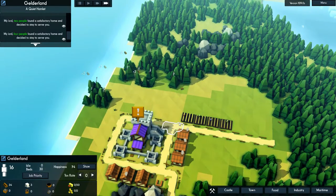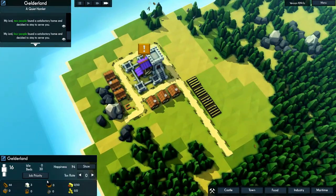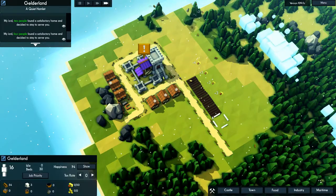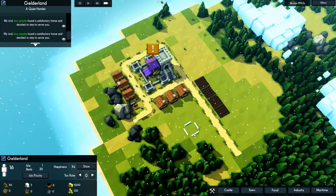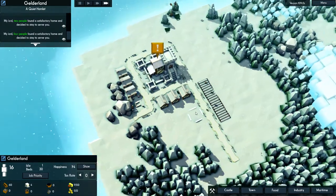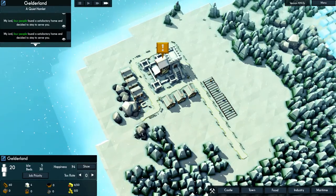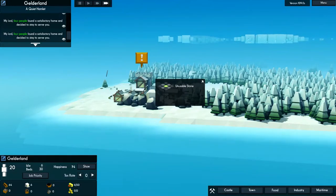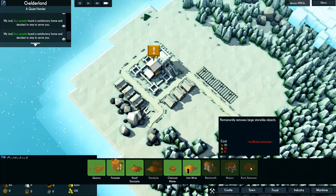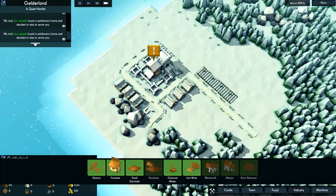I think this is going quite swimmingly, actually. We definitely need that stone production, though. I think we're going to bump up the stone production over the timber workers, because we need stone to get wells built, and we need wells to prevent fires — because things are flammable in this game and they will burn.